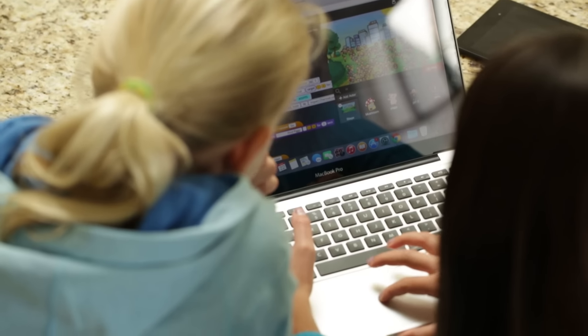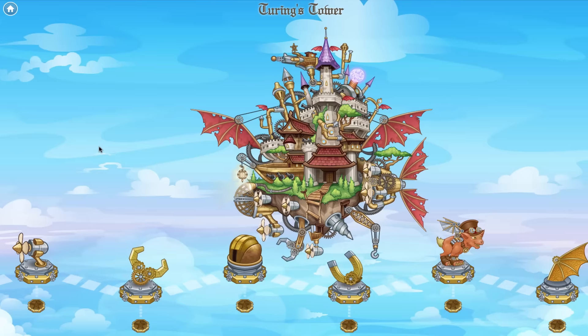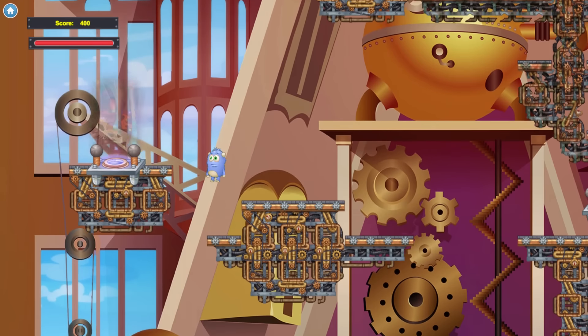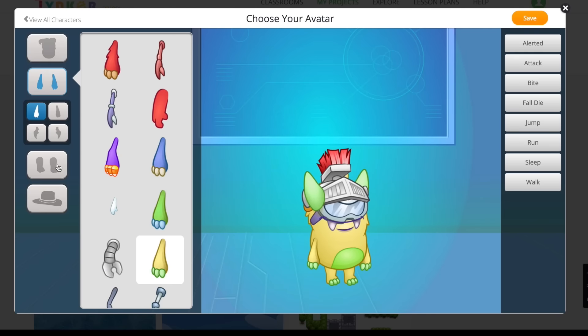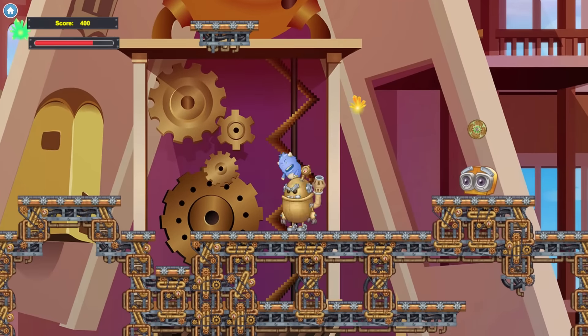Zero programming experience is required in this Mario-style adventure. Kids learn programming concepts with ease while guiding the hero across obstacles and jumping puzzles. With our character builder, they will design their own custom animated characters and battle their way through SteamBots to find pieces of the tower to hack and fix.